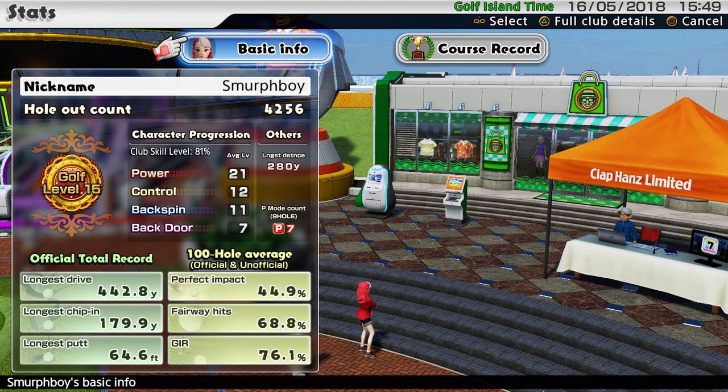So where am I? I've played 4,256 holes. My club skill: 21 power, 12 control, 11 backspin, 7 backdoor — but that's overall.